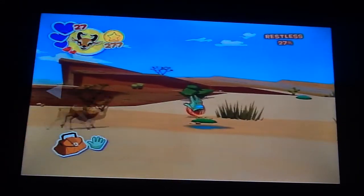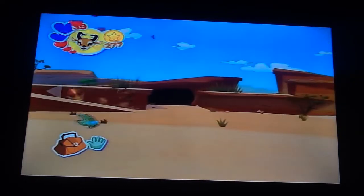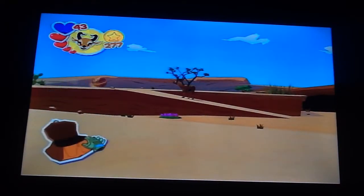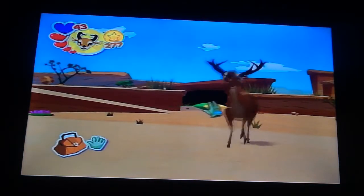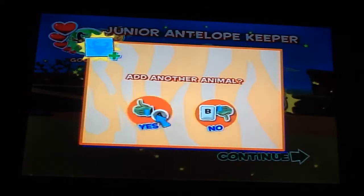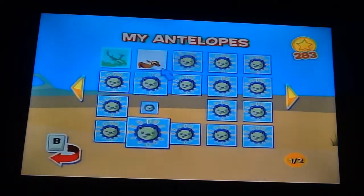It doesn't really matter what achievements we go for yet since we only have the one. I think when we hit three, maybe then I'll try to do some of the other achievements. He's probably going to be finished with that one in a second and then we can get another antelope in here. Maybe we can get a feeder in here too, because we just gotta hand feed them. Now we get to add in another antelope — it already shows that we have two rewards.